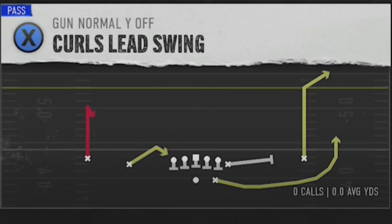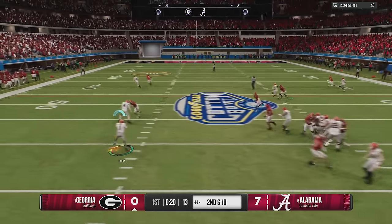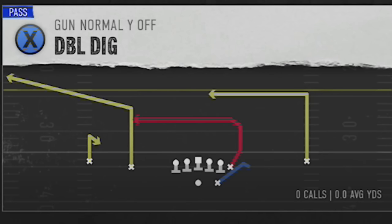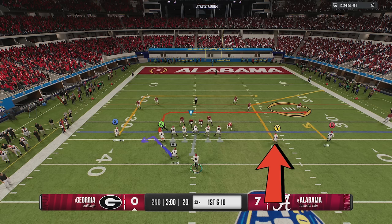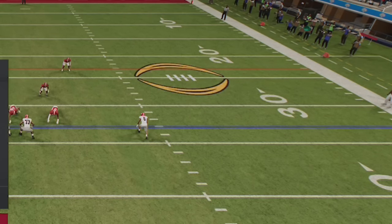When I was updating my ebooks after the last patch, I noticed there's another play called the Curls Lead Swing out of the Gun Normal Y Off that does the exact same thing. So if my opponent starts to pick up on that last play, I switch over to this formation and basically do the same thing — the running back is wide open once again for another big play. I'm also going to give you guys a one-play touchdown out of this formation from the double dig. All you have to do is flip this play to the open side of the field so that the route has all the space it needs, making sure he's the only receiver on that side. Then motion this guy across — it carries the defender with him, giving immediate outside leverage from the safety in coverage.